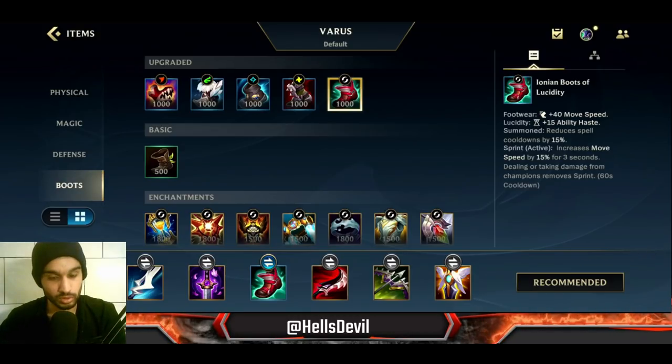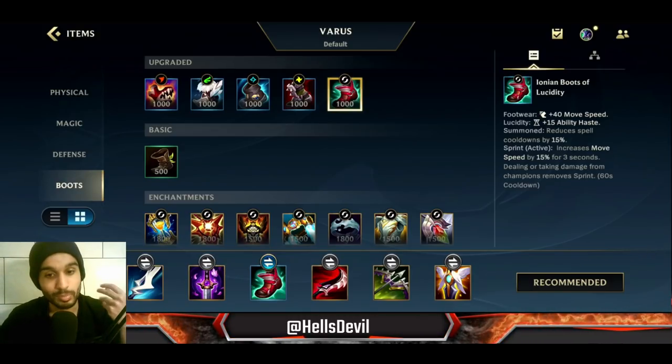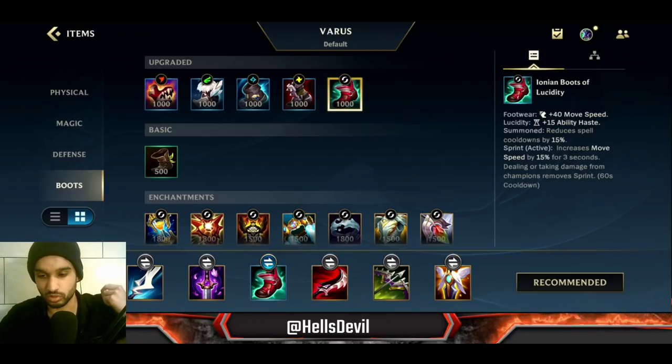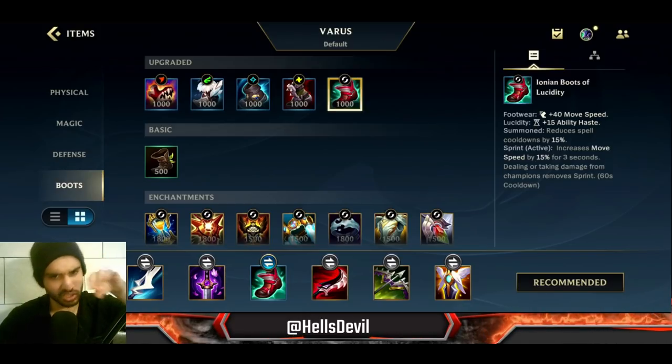For your boots, get Ionian Boots of Lucidity. You just want cooldown because this is a poke build — it's not a build that's supposed to be sustained damage. You just keep firing those arrows, so you need cooldown reduction.